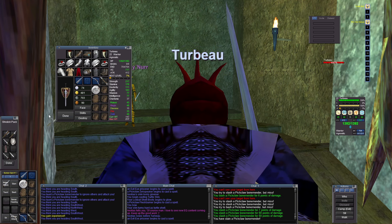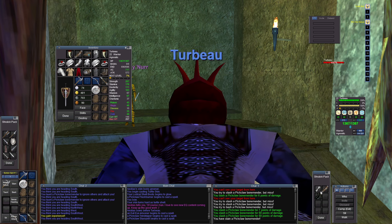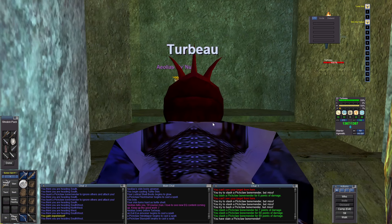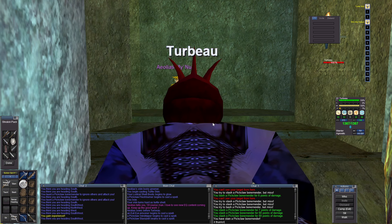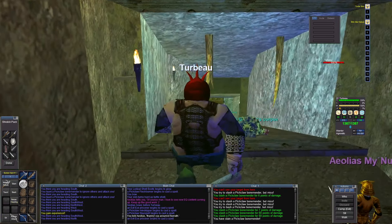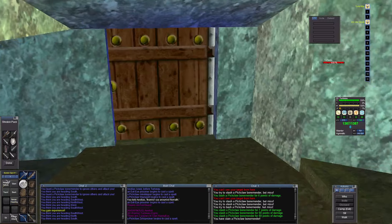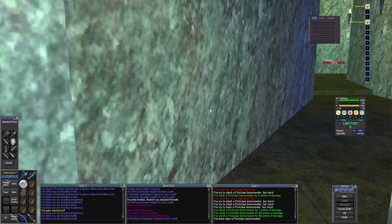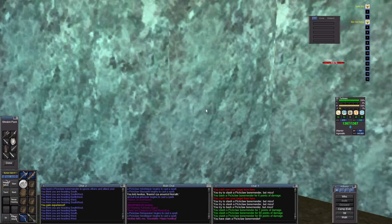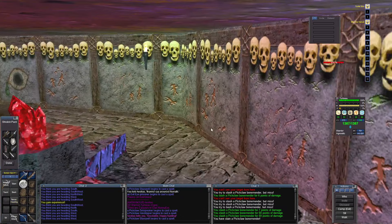My second favorite weapon will be that whip that looks like a belt. See you around, north dude — that's north. Happy hunting! If you see the video, happy hunting Aeolius. It's also cool seeing people out in the world.